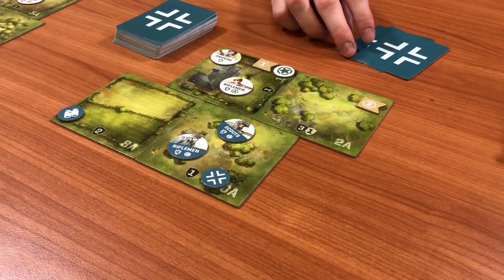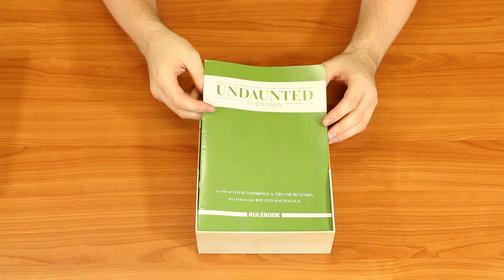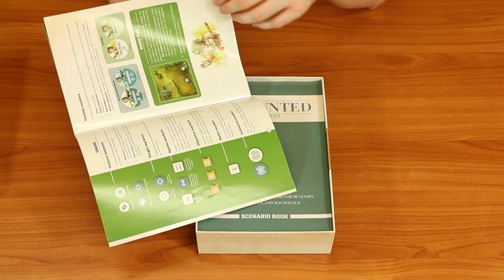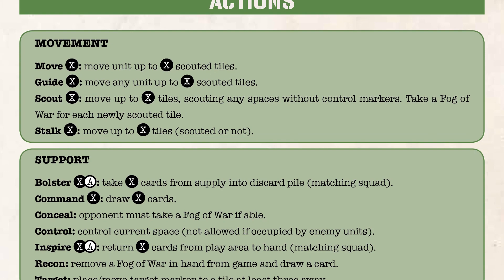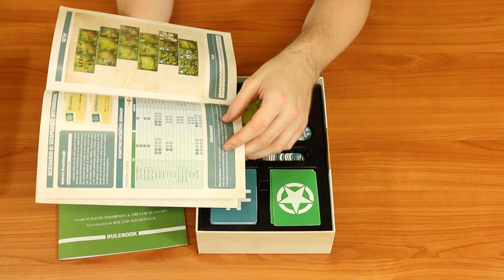We're going to do a little deep dive into this box for Undaunted Normandy. The very first thing you get is the rulebook — a simple 23-page rulebook that explains how all the various game aids work. It's really simple, nicely laid out, all in colour, with a great quick reference right at the back. There's also a scenario booklet that tells you how to set up the various game tiles, which cards each player can use, and the objectives of the match.